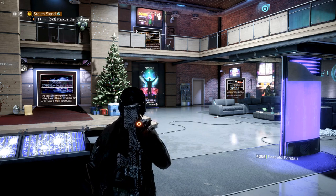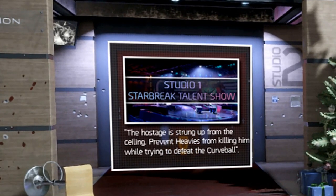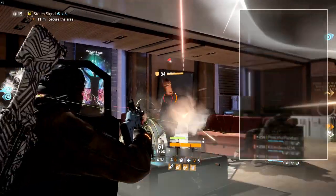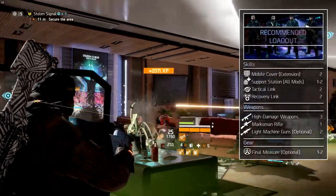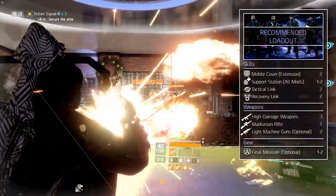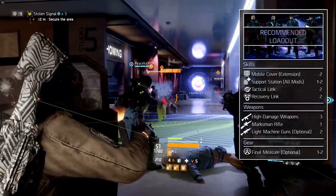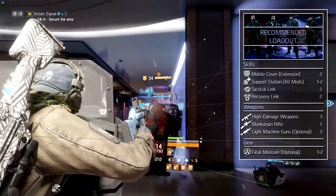We'll start with the first studio, the Starbreak talent show. Open the door and secure the corridor towards the stage — this is relatively straightforward. Before opening the second door we recommend you and your team equip 2 mobile covers with an extension mod, 1 or 2 support stations with preferably all 3 mods or at least the life support mod, 1 sniper, 3 high damage weapons, 2 tactical links, 2 recover links, and optionally 2 four-piece Final Measure gear sets and multiple light machine guns.